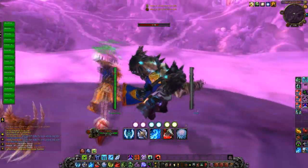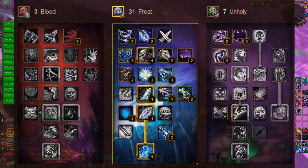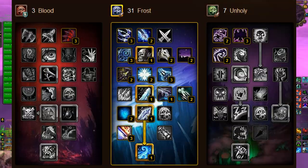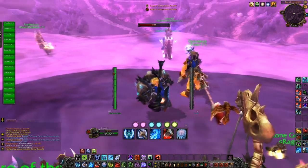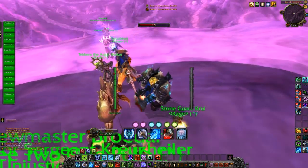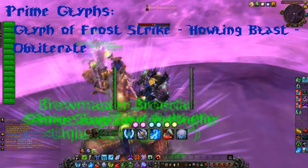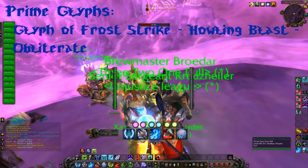Here's the two-handed spec that I'll throw up right now, and then I'll throw up the dual wielding spec. Next we're going to go into glyphs. For prime glyphs you will need Glyph of Frost Strike, Howling Blast, and Obliterate.